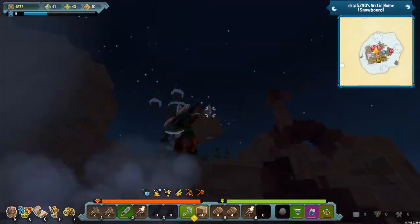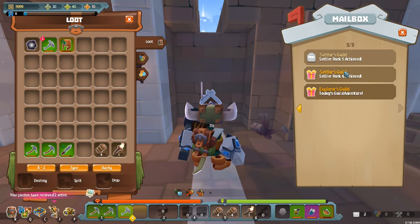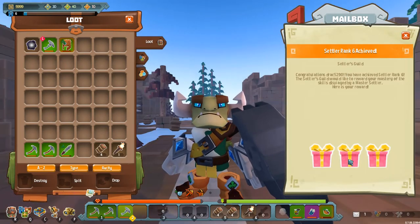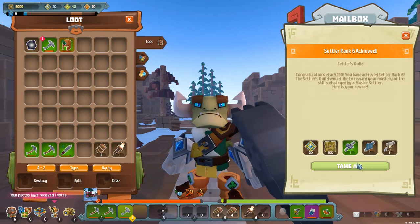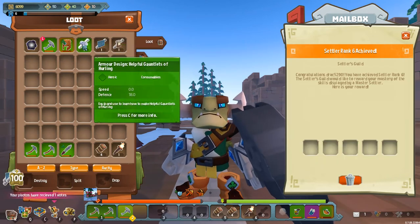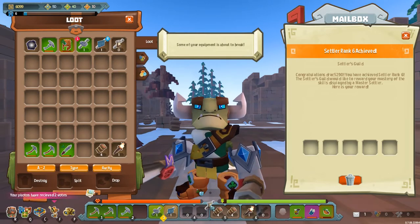Holy cow, that was a bit of a glitch. Woohoo! Here we go — Settler rank 6! Let's take a look at what this is going to give us. We get the Hurtful Gauntlet of Hurling — that's the word I'm looking for. I cannot speak today. These things are pretty cool. This is another thing that was shown off a little bit on Twitter.